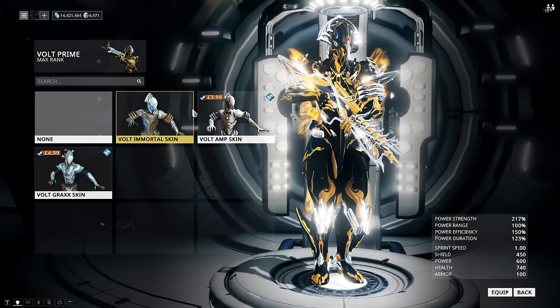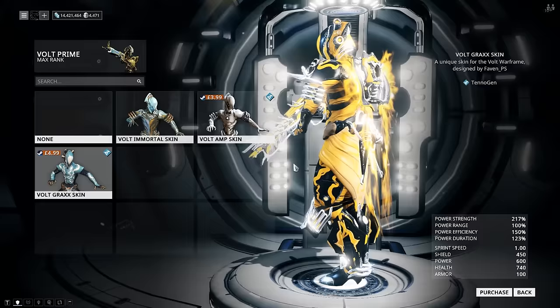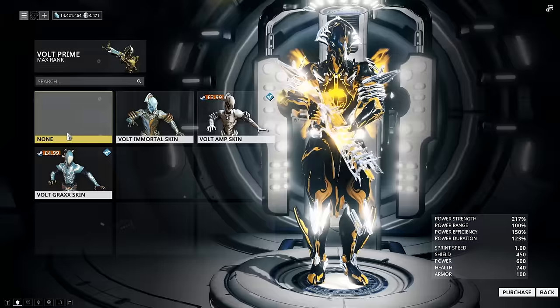I'm going to show you guys how I make Volt look like this, and basically my sort of pattern or design form, and how you can make this sort of your own design too. If you take a look at my color pattern, this is basically the default Volt Prime skin. The Volt Amp skin — not a fan, I just don't think it looks too great. Volt Grax skin — if you were to change the colors around for this, it would look pretty awesome. Volt Immortal — I just straight-up don't like it. If you like it, go ahead and choose the Volt Grax skin.